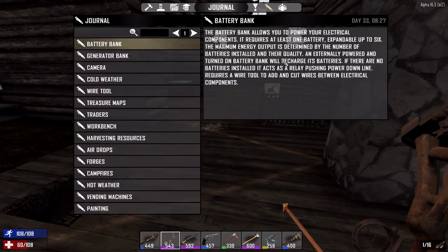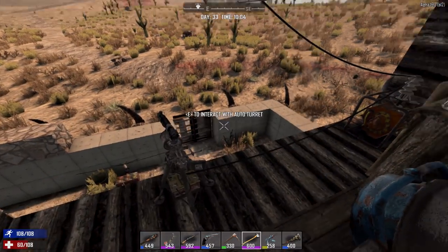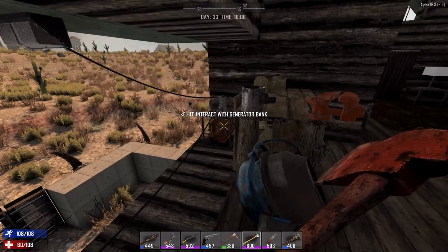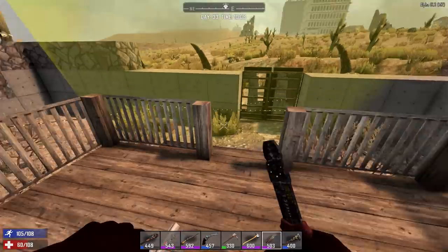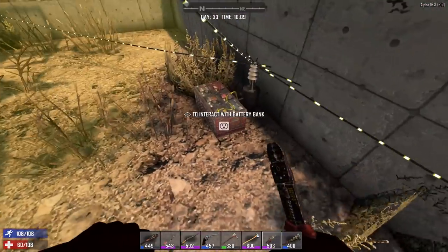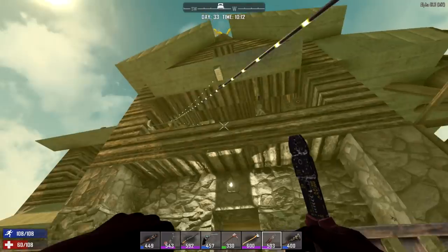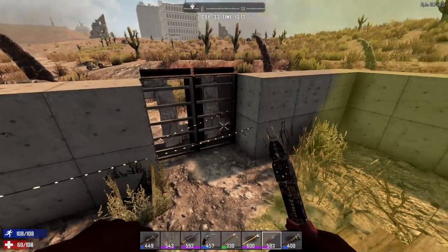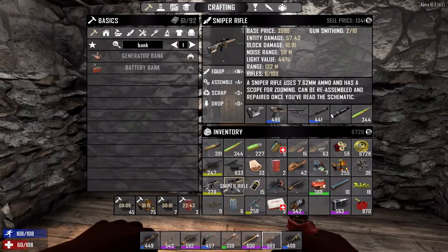Okay, is there more info about the battery bank? 'Power your electrical components. One battery. Determined by the number of batteries installed and their quality. Turn on battery bank: an externally powered and turned-on battery bank will recharge its batteries. If there are no batteries installed, it acts as a relay, pushing power down the line.' So I think that means we could actually take our wire tool here and do some pretty big improvements — rope a dope this through the entire house. We might be able to connect it to the battery bank. It can charge the batteries with extra output, or worst case we could use it as a relay. So that's actually really awesome.